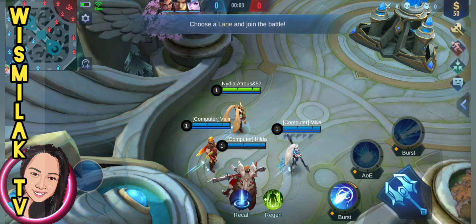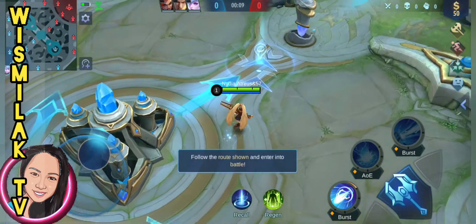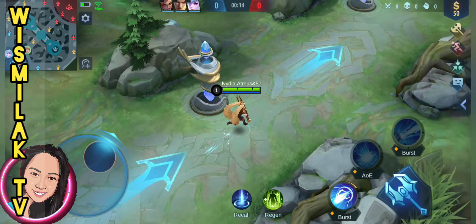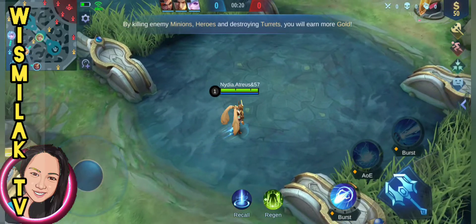Choose a lane you want to take. You will get gold by eliminating enemy heroes and minions, or by destroying enemy turrets.